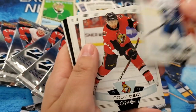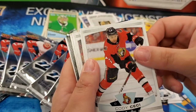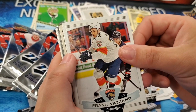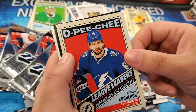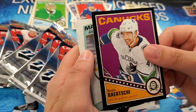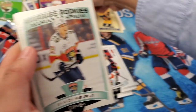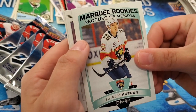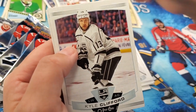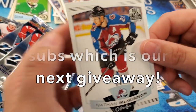Last pack of OPG. Brandon Sutter, Cody Ceci, Shea Theodore, Frank Vatrano. Nikita Kucherov League Leaders retro — cool. Sven Baertschi Black Retro — three black retros! Another marquee rookie — Brady Keeper. Kyle Clifford, Brian Little, and Nathan McKinnon All-Star.